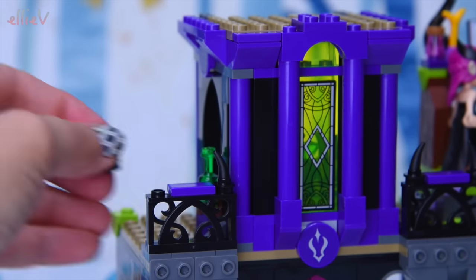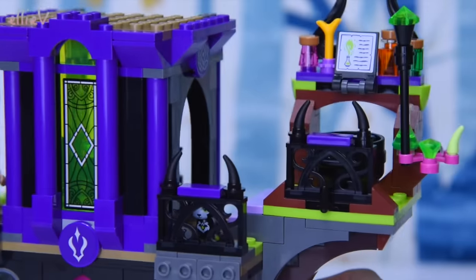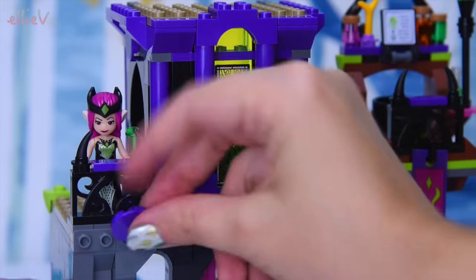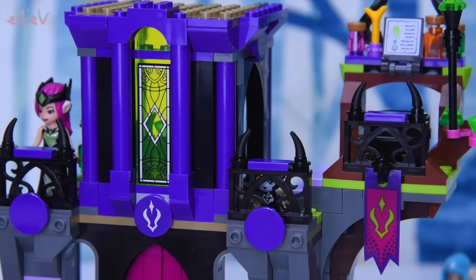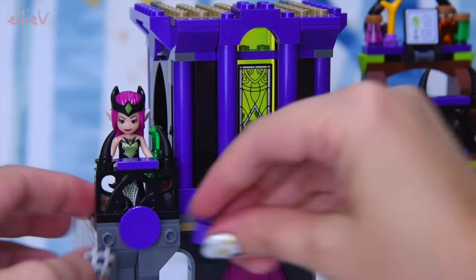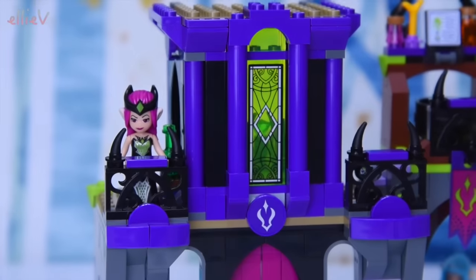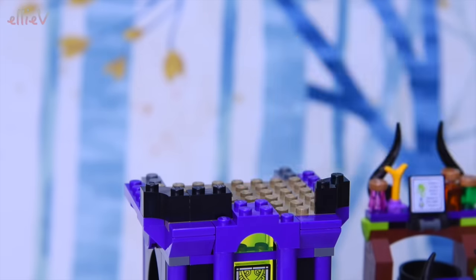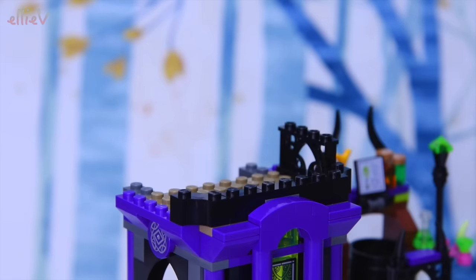Ragana can stand over here and just show us how very picturesque it all is. It's got a banner - actually a lot of places to hang these little vinyl banners - and they really add a fabulous touch to the whole thing. And so do these little circle elements - such a simple element but they make it look great. Here's bag number five - we're up to bag number five and we are heading up on top, so we're up on top of where her bedroom treehouse is.